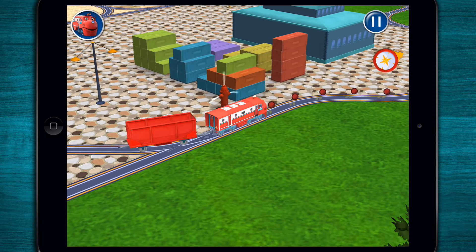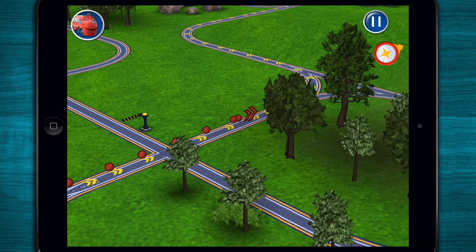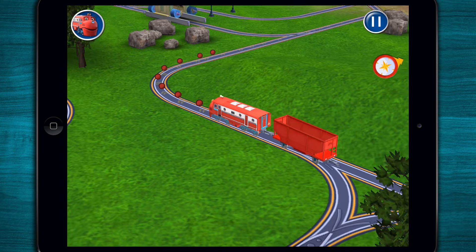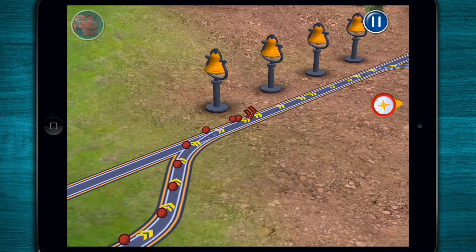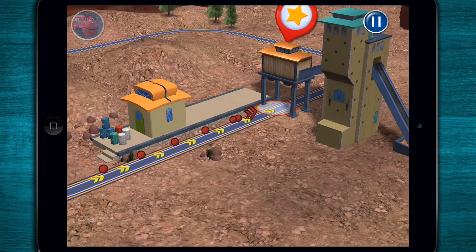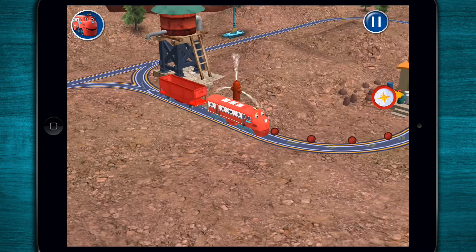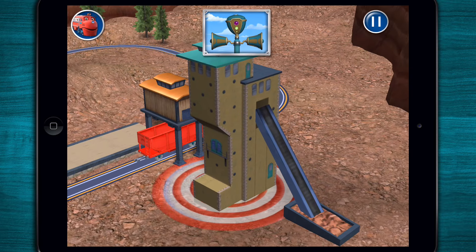Guide Wilson to the rock quarry to pick up some rocks! Wheels to the rails! It's training time! Tap the rock chute to fill your hopper car with rocks!